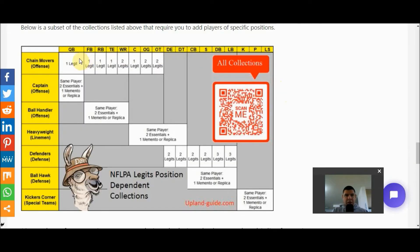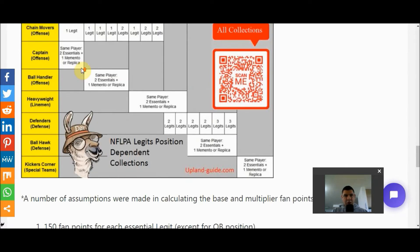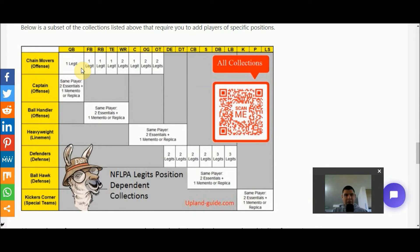The first collection is called Chain Movers and refers to the entire offense. To complete this collection, you need the specified number of legits for the following positions: quarterback, fullback, running back, tight end, wide receiver, center, offensive guard, and offensive tackle. When it says one legit, this can be any type — an essential, replica, memento, autographed, game ball, or any other type that exists. If you collect all 11 required legits, you will get a 200% fan point boost. For example, if the total fan points of those legits were 2,000, the boost would bring your total to 4,000 fan points.